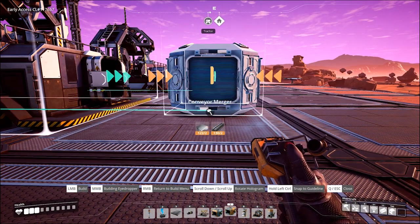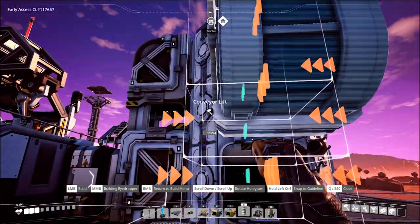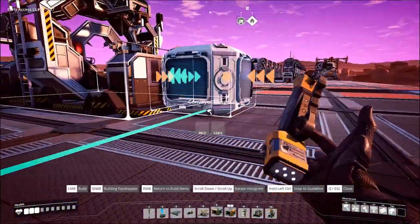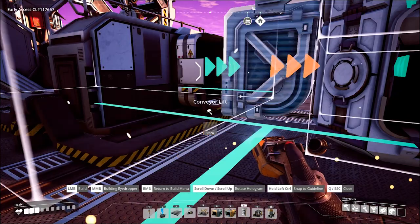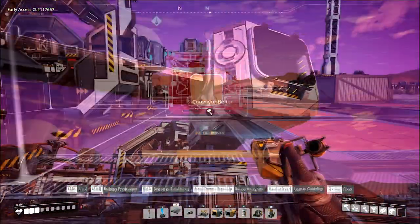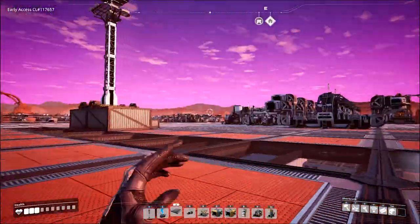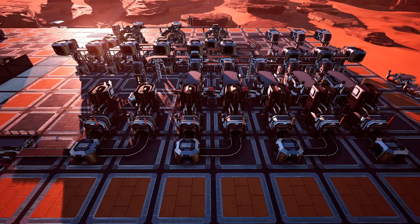From here we merge the assemblers together, and the finished product — our 15 reinforced iron plates per minute — is brought to a storage unit to be used in the next episode, which covers modular frames. So there you are guys: a compact, easy build to run reinforced frames at 100% clock speed. If you found the video helpful, drop a thumbs up, and if you want more guides and let's plays, hit that subscribe button. Until next time, thank you so much for watching — ciao for now!